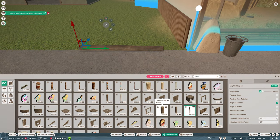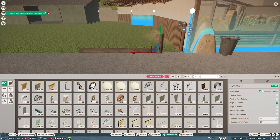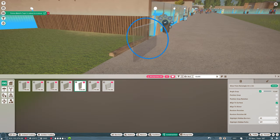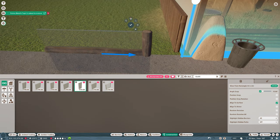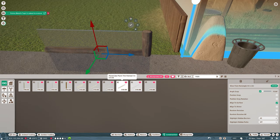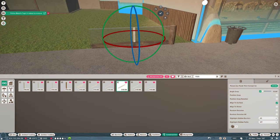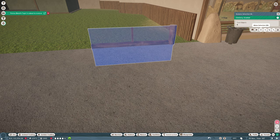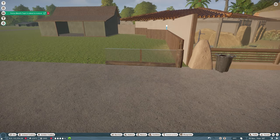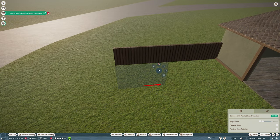The first animal we're building for today is the Gharial. I have an issue with some of the bigger crocodilians in Planet Zoo — the hitboxes on these animals can be a real problem. It can be quite difficult to get creative with the habitat because their hitbox is so wide. It's not just the width and height of an animal you have to consider, you also have to take into account their length, and this certainly is a problem for the crocodilians like the Gharial.